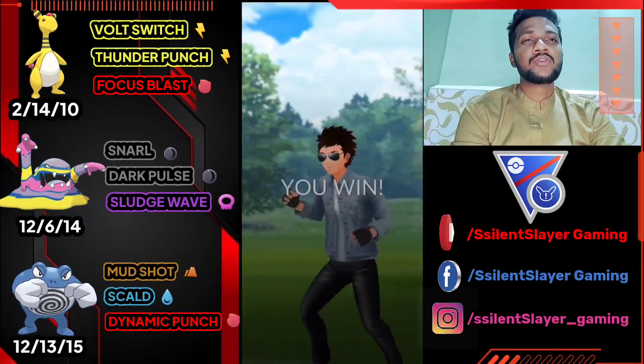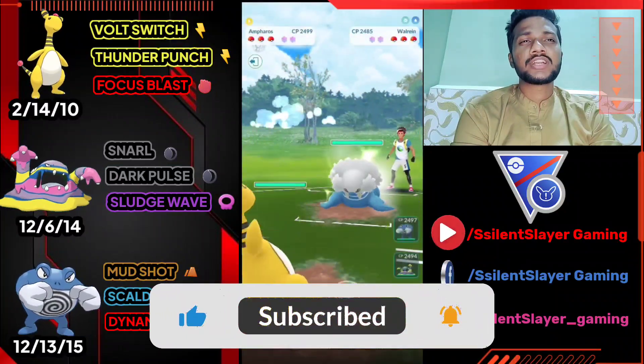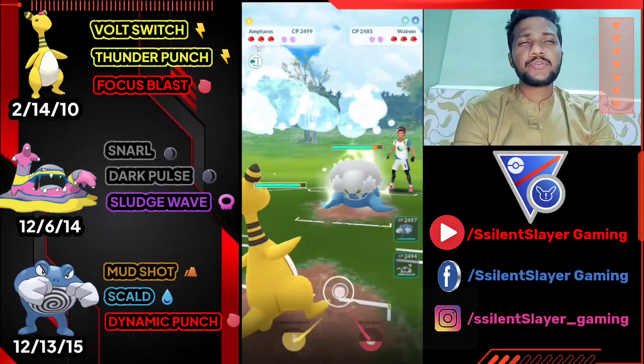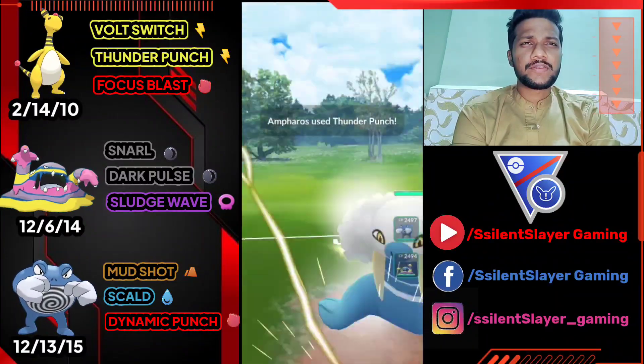Close win guys — you can see the whole attack debuff opponent really made my attack fall the whole time. Moving on to the next one. Another good start — Ampharos versus Walrein. Let's overfarm and use Thunder Punch, super effective against Walrein.